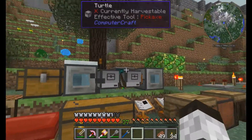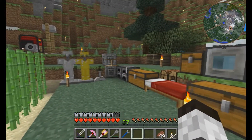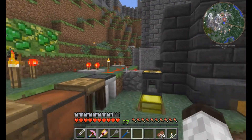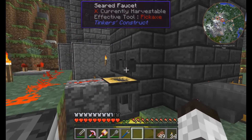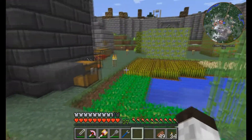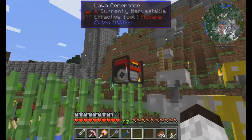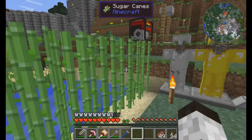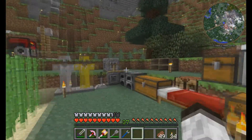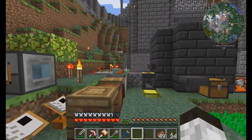These are two players that kind of joined forces to really get one big base revved up. A couple of turtles, some basic storage, tinkers smeltery — this is an easy way to click on the seared faucet, just a little bit of a redstone signal. Agriculture like crazy — we got barley, wheat, potatoes, very nice. Lava generators — that's a weird place for a lava generator, but all right.